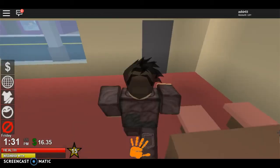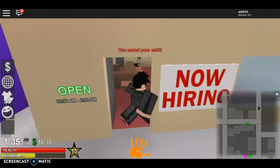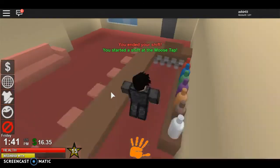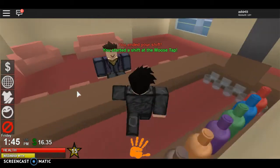The next job is at the Moose Tap, right beside the hair shop. You're a bartender at level five — you give drinks to people and, well, make everyone drunk. You're doing a great job.